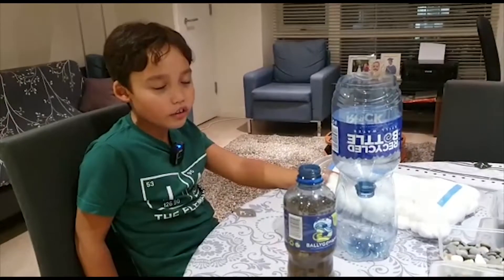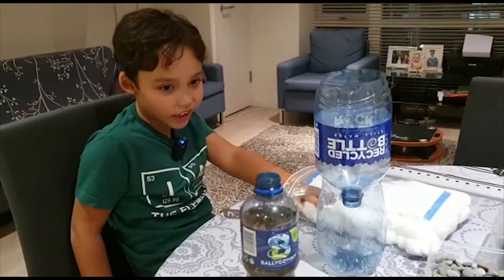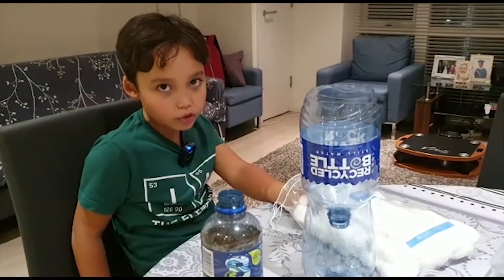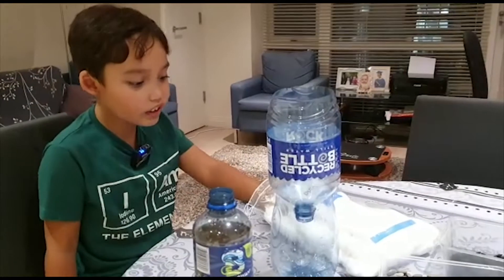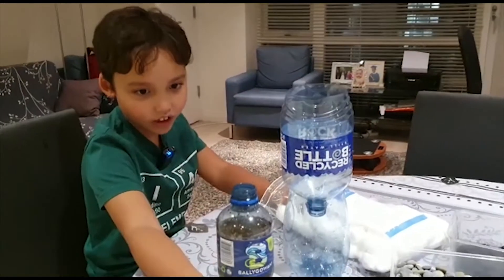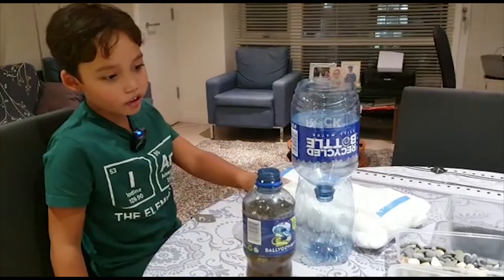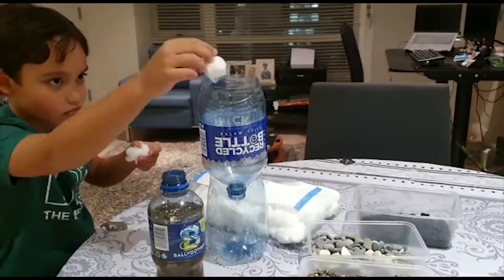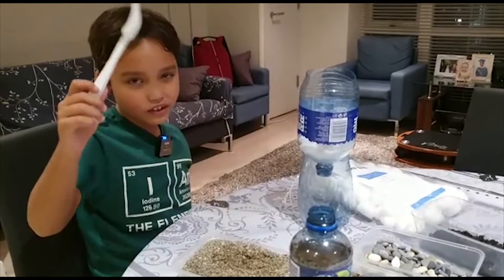I forgot to tell you guys one thing — the name of this mini project, which I was supposed to say at the start, is a water filter. The new things I got are cotton and dirt. I put the dirt in water to make dirty water. Now we shall start — first we put in some cotton, about this much. Second is sand.